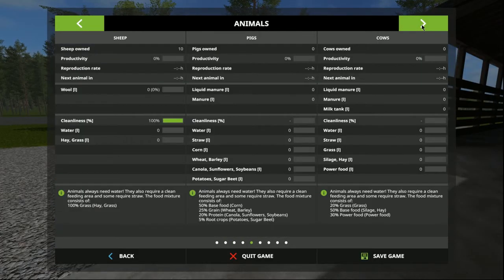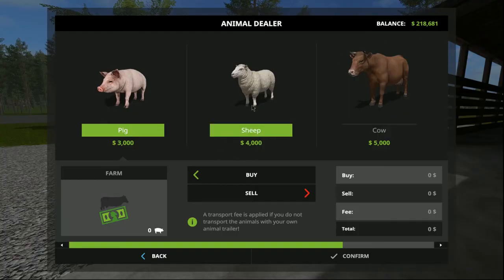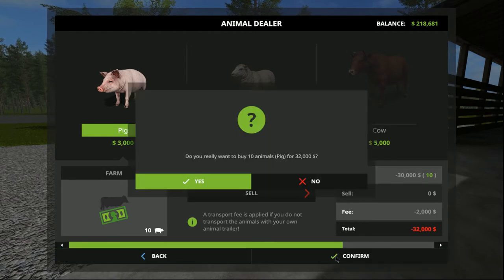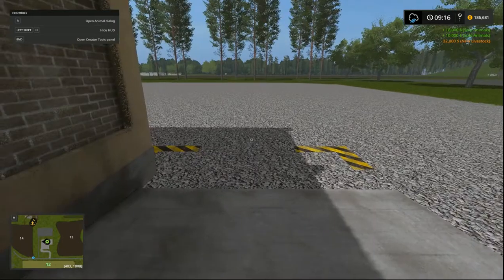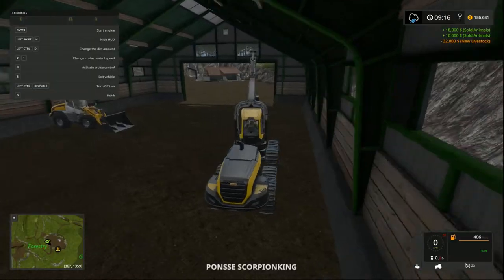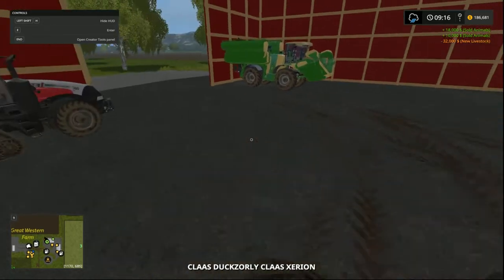So now what we have is just our 10 sheep. We made 28,000 from the sale. What we'll do is go and buy around 30,000 worth of sheep - there we go, 10 more sheep. So we've sold off the pigs and the cows and we've bought an equal number of sheep to the same value.